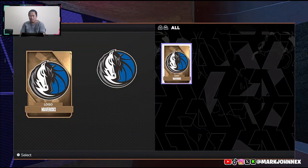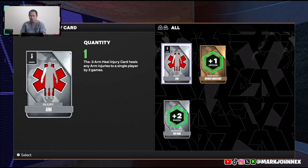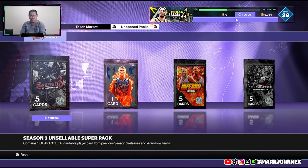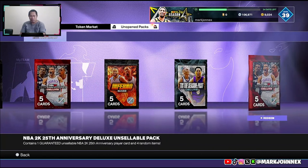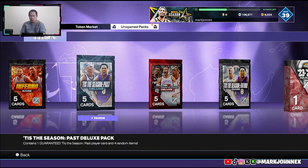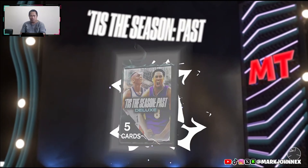We sell that. Best thing that happened today is we pulled an Amethyst which we sell for 35k empty, and now we have 50k empty. Wait, what's happening here? Is this the season pass? This is sellable.